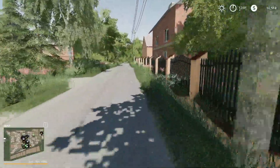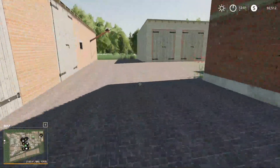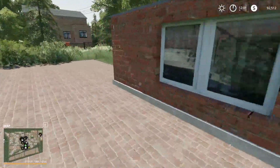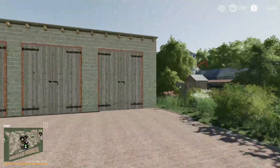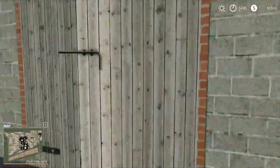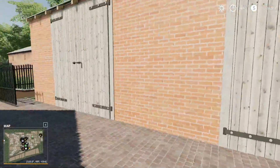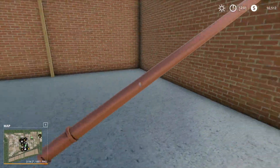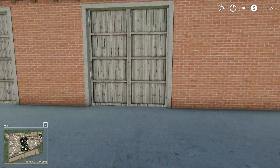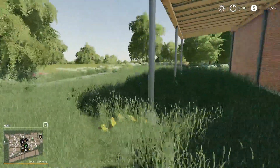Heading up just over a ways here, we have our second farm which is right next to the first one. There's a sleep trigger right here. We also have storage throughout the farm — all those buildings open up. It also looks like it has a silo, though it looks like it might be missing some pieces honestly.